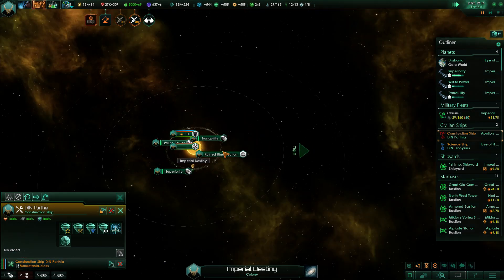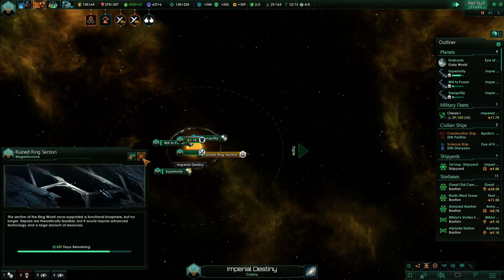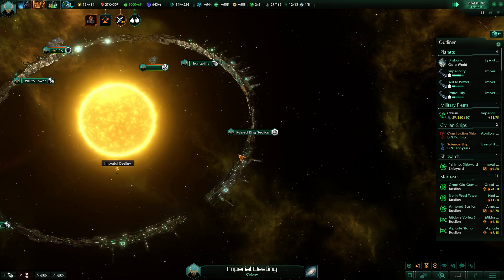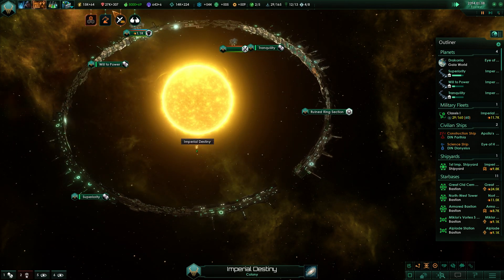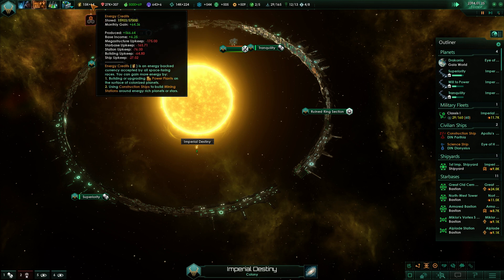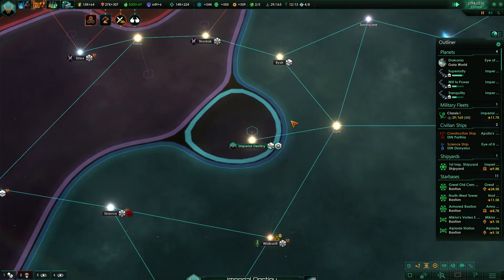How far are we with the ruined world section? 300 days — so less than a year and we can start with the Dyson sphere. We're going to build these up to get the minerals, but we'll probably have enough for the first stage once the other thing is done. That's really going to help us having that Dyson sphere — looking forward to it.